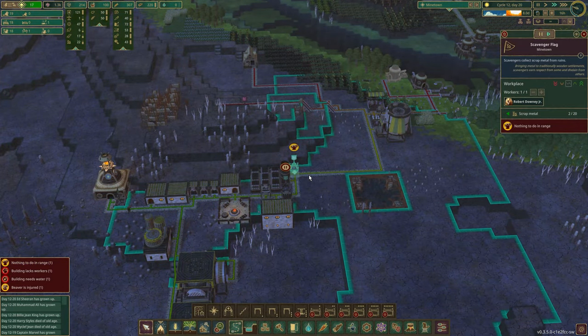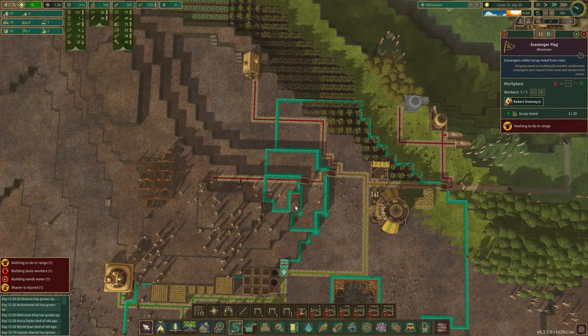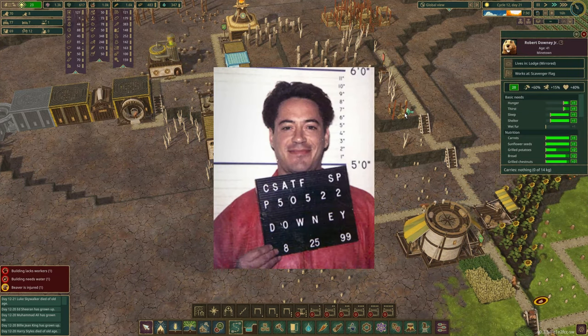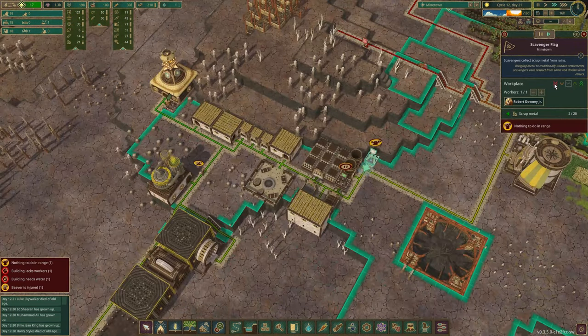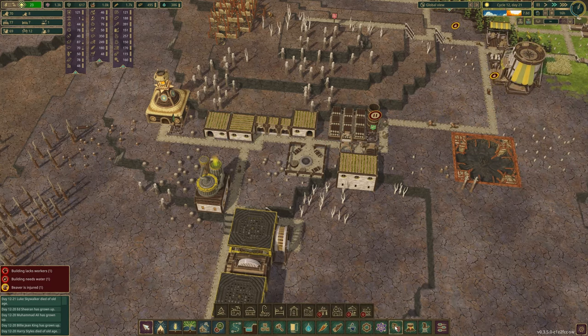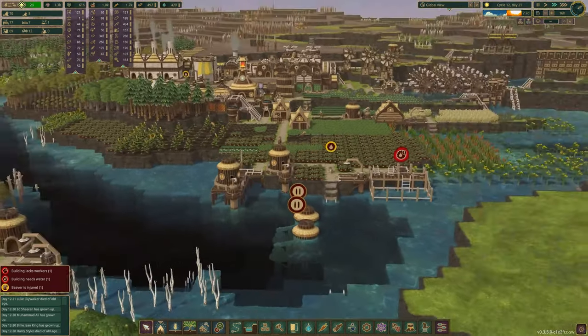Nothing to do in range. Why not? Scavenger flank — they got... why can't you get this? I had to click it for him to know to go to it. Maybe our DJ's on drugs again. Now there's nothing to do in range — now I will give it to you. We can lowest prioritize that and now delete that. He's injured, and I guess I should put down a medical bed.